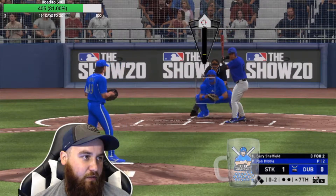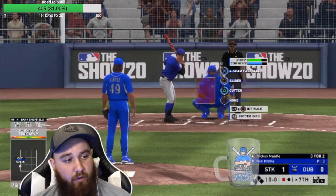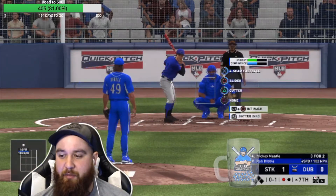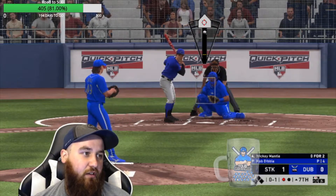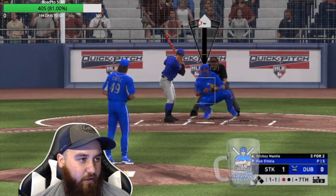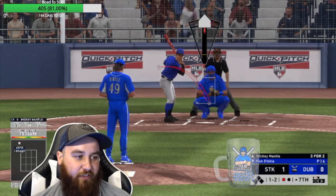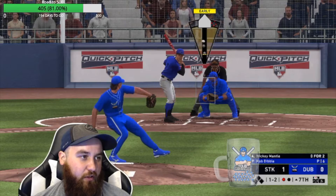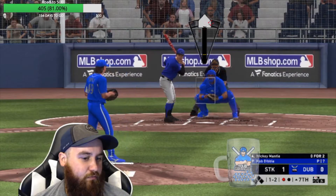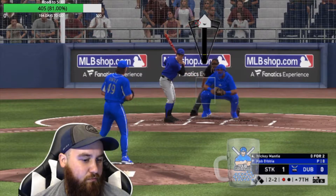Got the 0-2 to Gary Sheffield and there we go — nice little cutter for a strikeout. Mickey Mantle — we've kept him very quiet today, 0-2. Getting him to swing at some pitches that are way out of the zone, which isn't bad. Didn't like that cutter inside. He does certainly like those high ones. Let's see if we can't get him to bite down here. That was nowhere even close to where we wanted that, Dibble. I think Dibble's got it up there at 102 on his fastball. Look at that — 102! For a reliever, that is awesome.